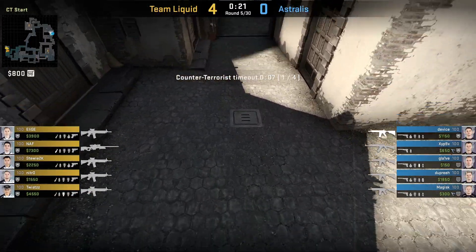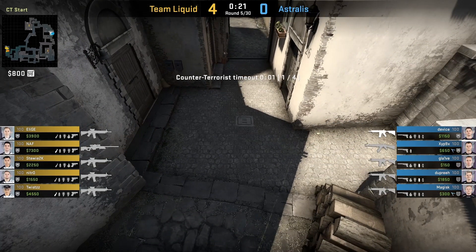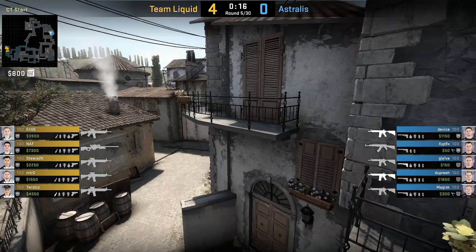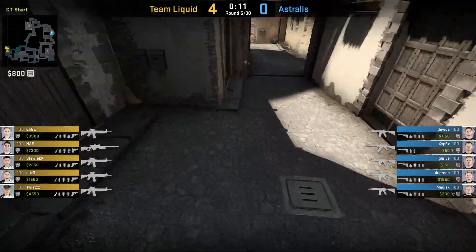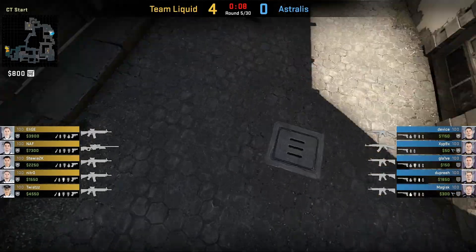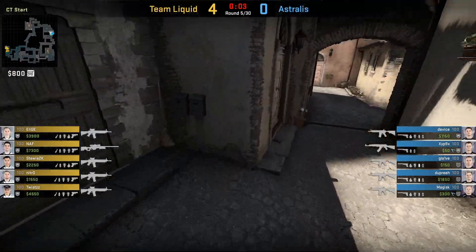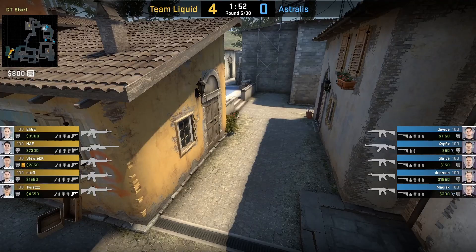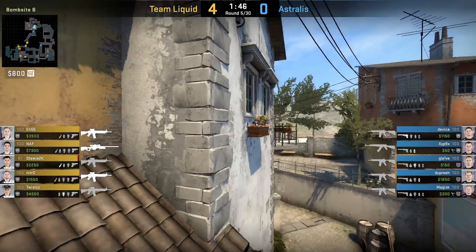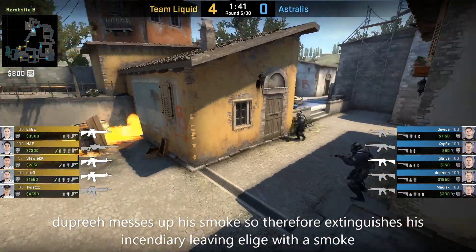In the following round, Astralis runs the same setup as the previous round. Dupree messes up his smoke and it lands right here — he tries to incendiary broom, however his smoke blocks off the incendiary he threw and extinguishes it, which then allows Leech to have an extra smoke. Remember Dupree's role is to make sure the terrorists pull out a smoke, so when glaive and Xyp9x re-execute banana control, there won't be a smoke to deal with.